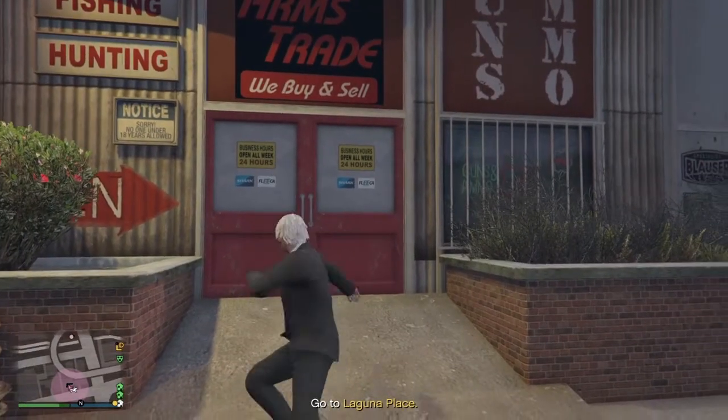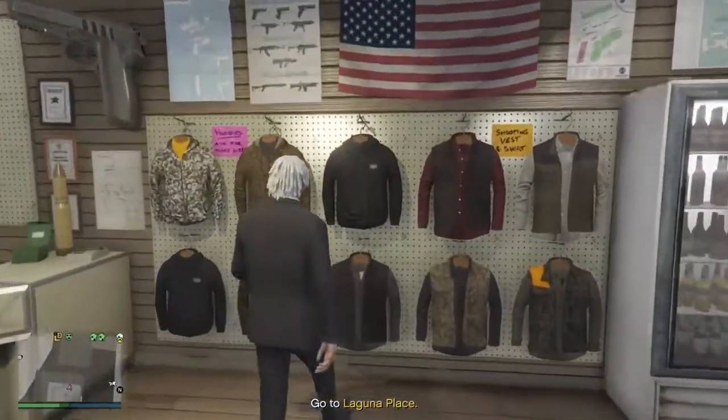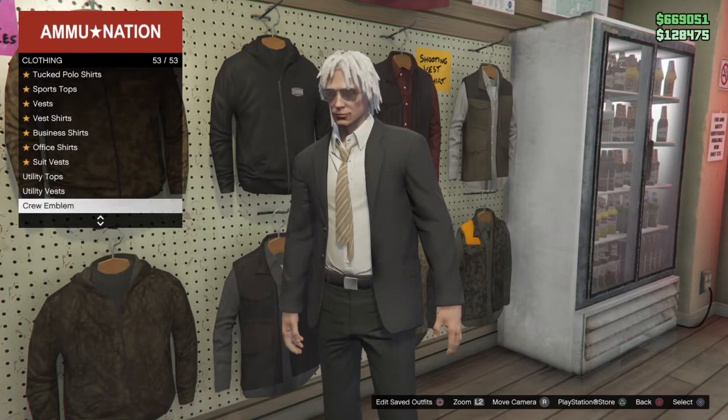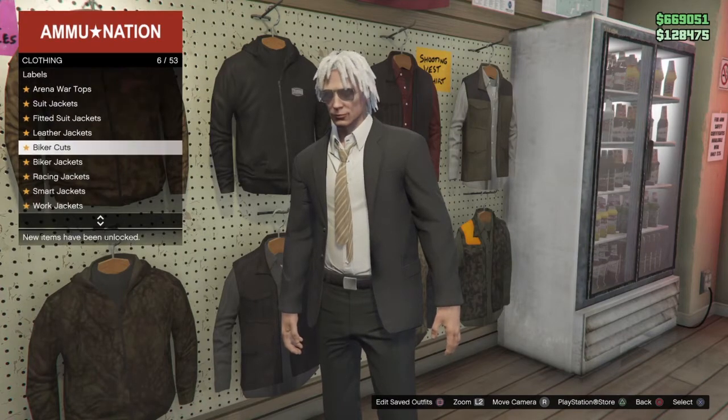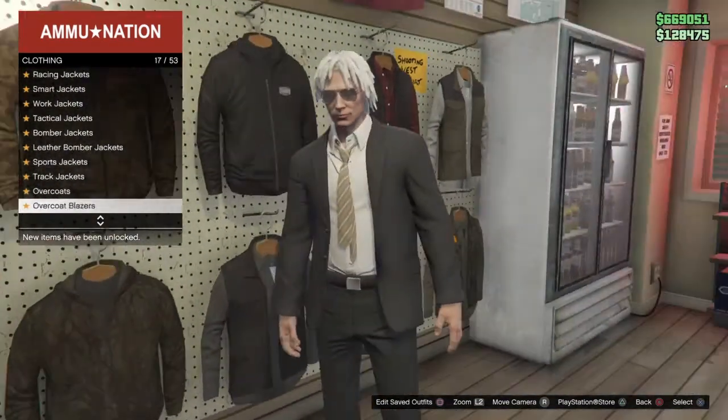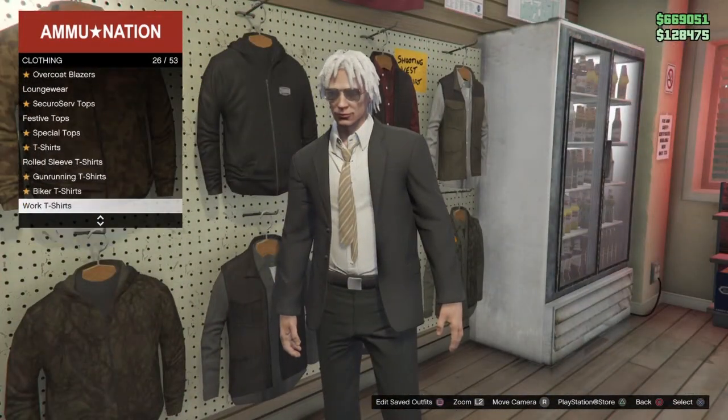Once you guys are here, you want to go into the animation store and then go over to the clothing. Press right on the d-pad and push save the outfits. Sometimes it won't show up, so just keep waiting a minute, go back and forth with it, and it will eventually show up.